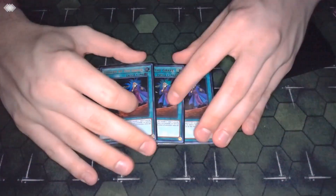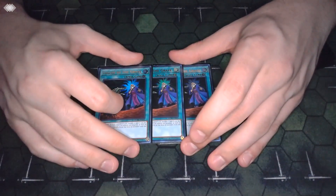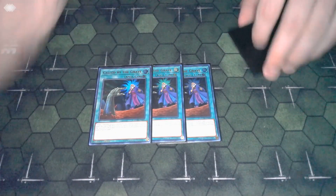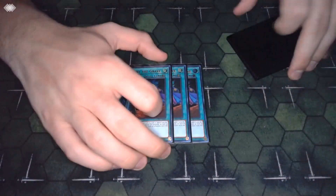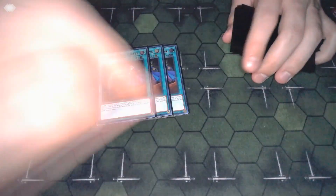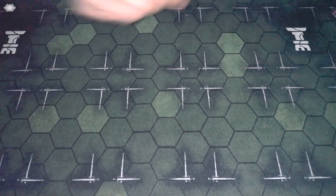Three copies of Called by the Grave. This is more of a mid-range version of the deck - not a version that's attempting to do crazy insane combos and end on eight negates. You're trying to set up a decent board with a couple disruptions, with really good setup for future turns, and then grind it out. Called by the Grave helps with just staving off Veilers, Ashes, Crows, stuff like that.